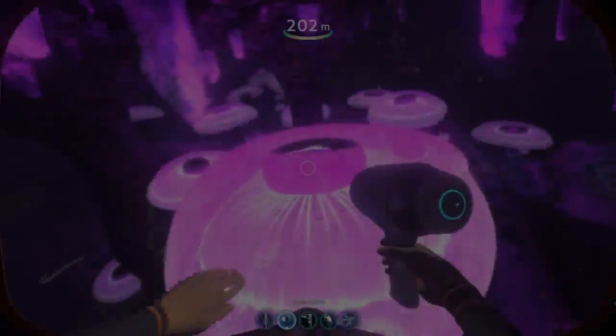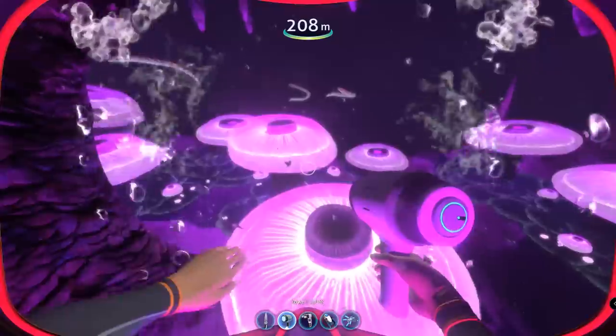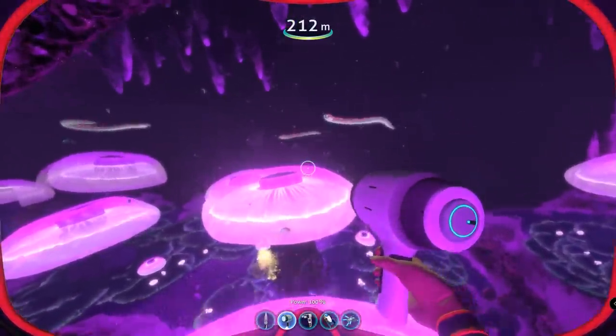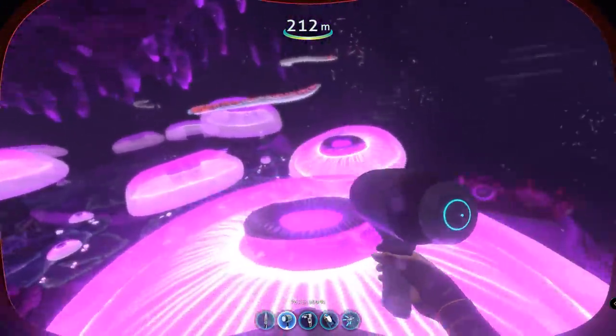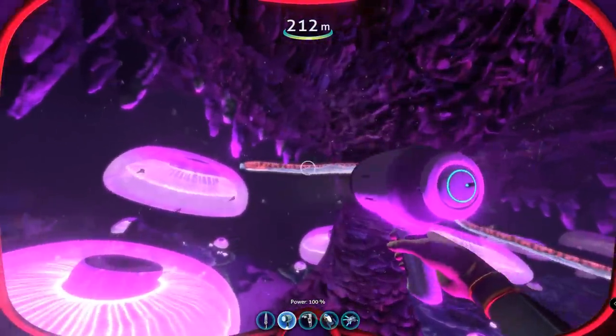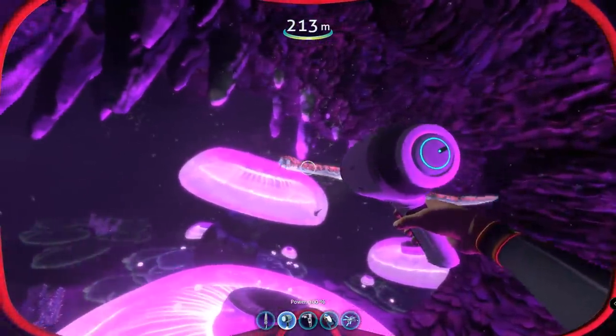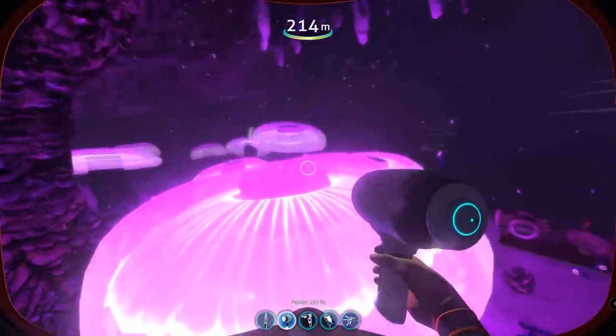The Crab Snake is a creature that is somewhat rare in the world of Subnautica, given that you can only find it in one specific biome, that being the Jelly Shroom Cave, which has mostly vertical cave-like entrances around certain parts of the safe shallows, and which contain large populations of Jelly Shrooms that these creatures have adapted to and started to inhabit.